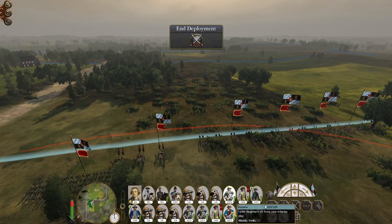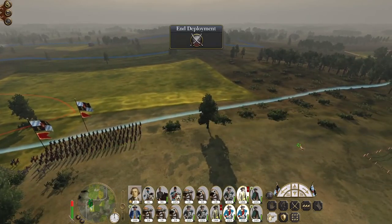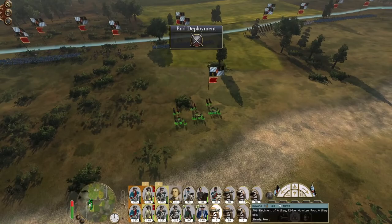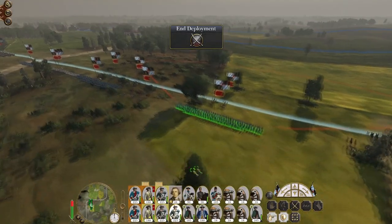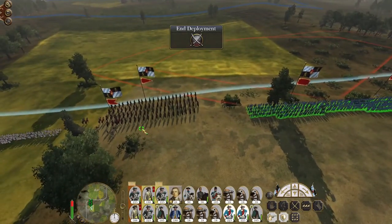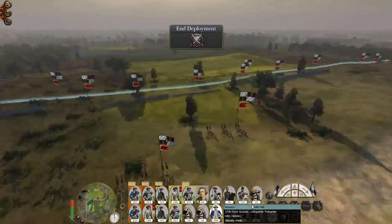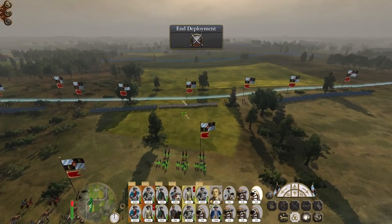Let's deploy a reasonable chunk of troops. Not that I'm expecting any surprises, but we all know how the AI can be. I'll deploy my Jaegers on the right, the Lead Guard of Trabaton on the left, and split my cavalry. Let's get my 12-pounders up nearer the front line.